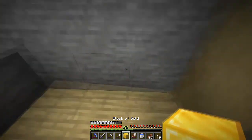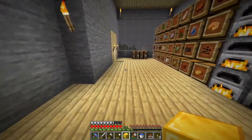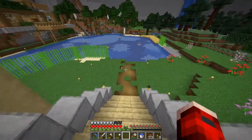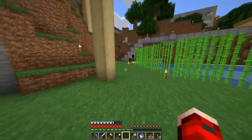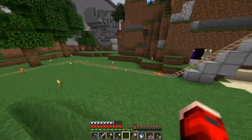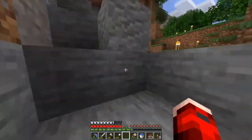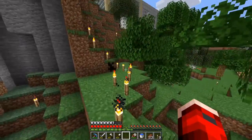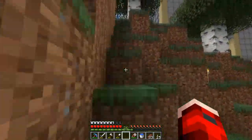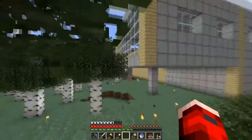Apparently someone found the Cheeky block. If you guys don't know about the Cheeky block — basically Parth, while drunk playing League, made up the thing called Cheeky from Yorick's Ultimate in League of Legends. When we started playing this again, someone made up a block of gold and named it Cheeky. So now every time one of us finds the Cheeky block — a.k.a. this block of gold — we get to go hide it somewhere. So I'm going to go throw this somewhere.